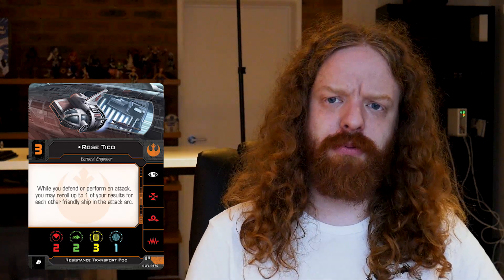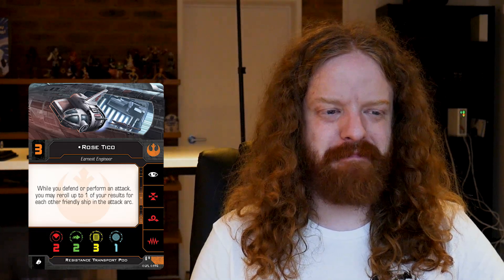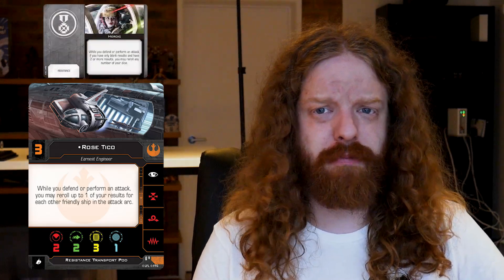Let's move over to Rose. Initiative 3. While you defend and perform an attack, you may re-roll up to one result for each other friendly ship in the attack arc. So if you're flying in formation and your enemy is shooting you with other ships in their arc, you get re-rolls. The same is true on offense if you have ships up in your opponent's face. But again, it's re-rolls and two red and two green — it's handy. I like the idea of this in a junkyard kind of build. With the two platforms in this pack that is possible — you just get a nice bit of value if it's cheap enough. Slap Heroic on four different platforms, fly them in formation, and this is the kind of incremental advantage that makes those builds work.